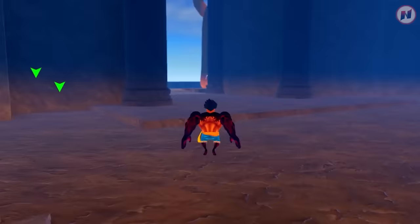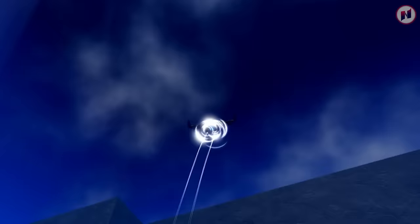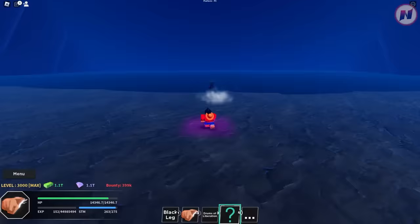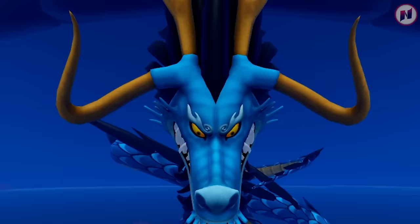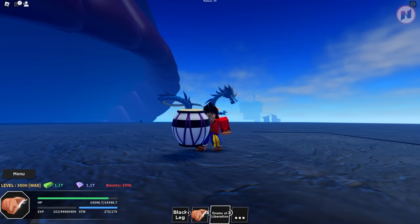So you got an orb. What you wanna do is go up here, right in the front of Onigashima, and then interact with this thing and put that orb in order to summon the Super Boss. That's Kaido. And once you defeat that boss, you get a 100% chance of getting the Drums of Liberation — yes, 100% guys, it's a guaranteed drop.